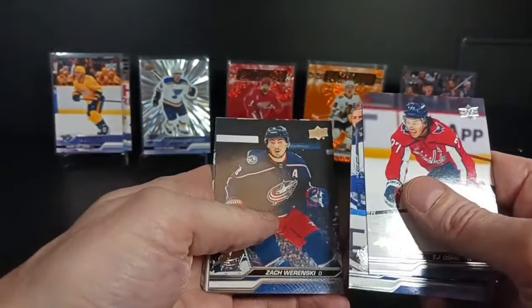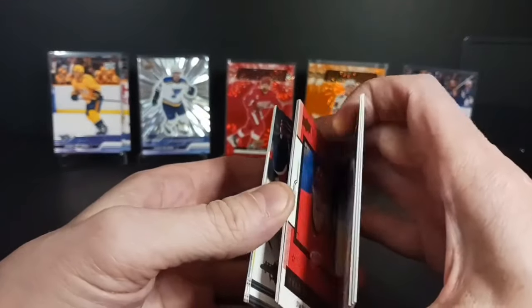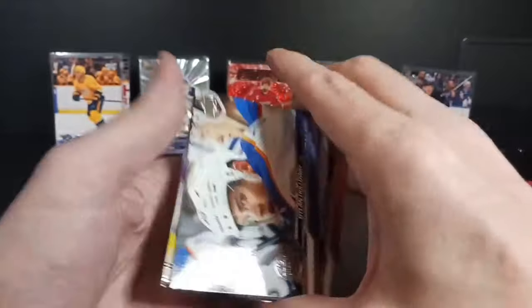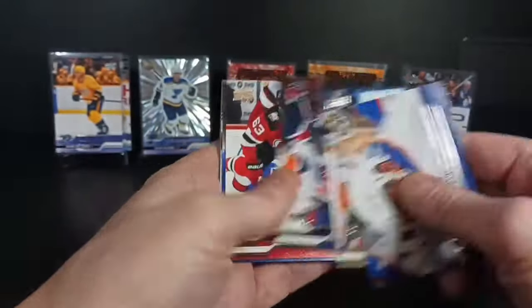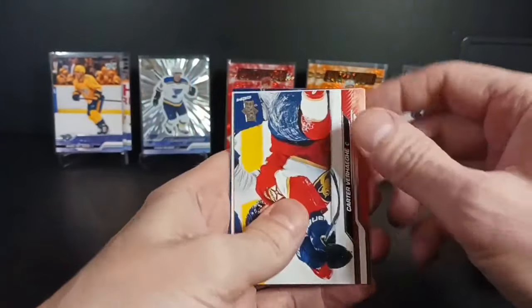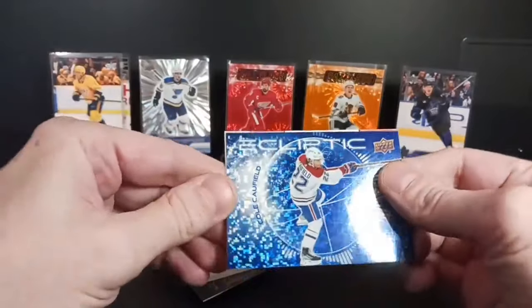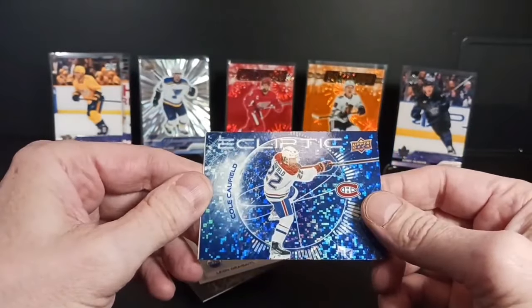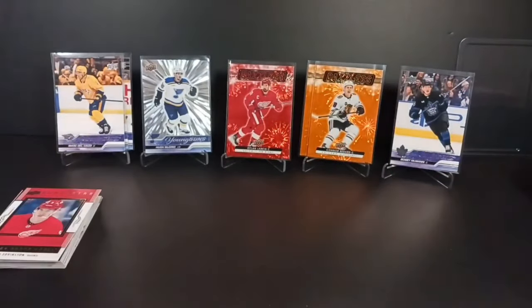I have another break coming up with a tin, a hobby box, and a blaster. I'm going to try all three in one break. Leo Drysiddle. Sparkle — Cole Caulfield. Ecliptic. And Simon Edmondson, superstar. First tin — rocked.